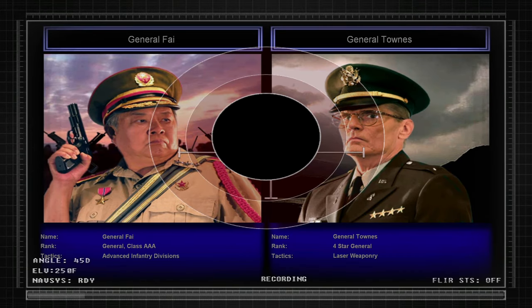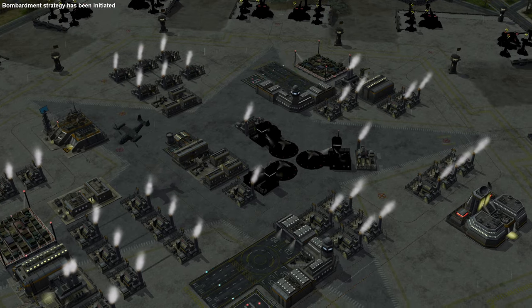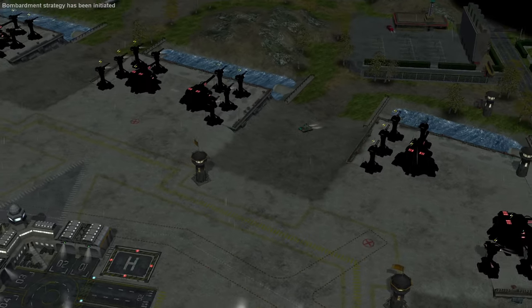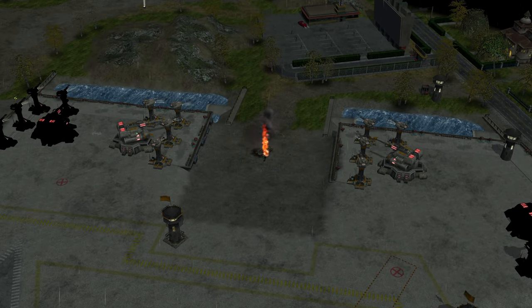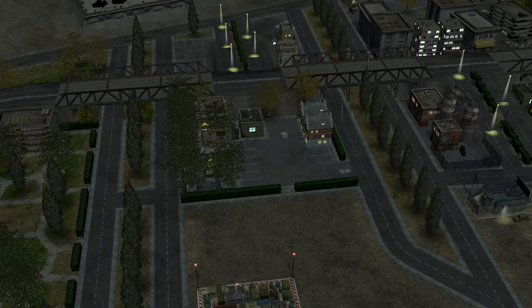General Faye versus General Towns. Lasers make superior weapons. General, our opponent has a stronghold in the middle of the city. His laser defense system is devastating, but requires lots of power. He will be forced to divert his power to one point of defense at a time. Use this to your advantage.